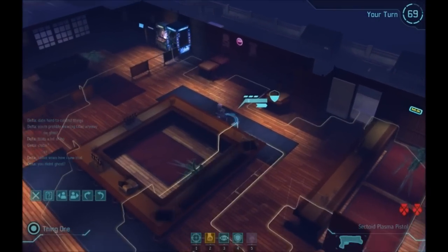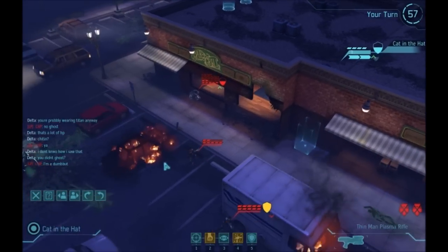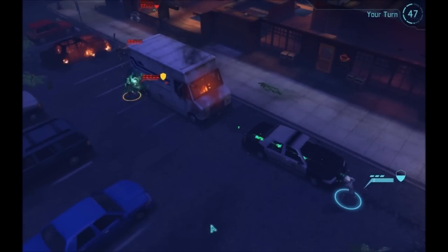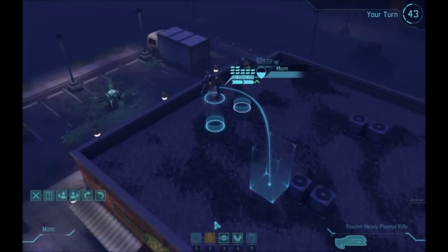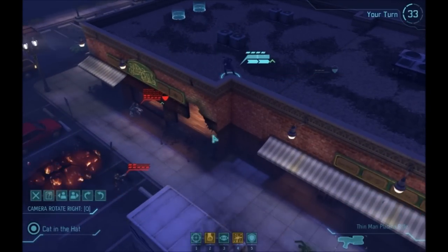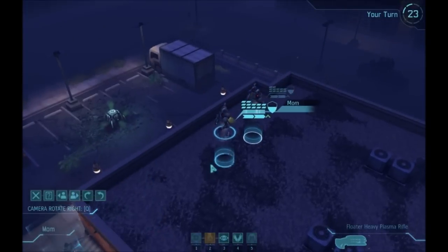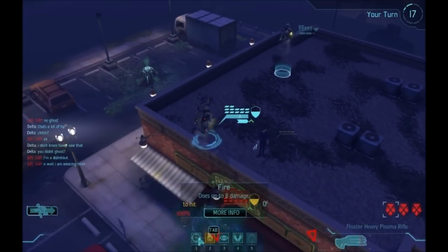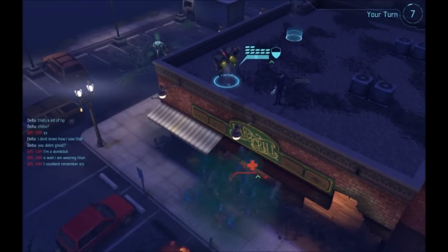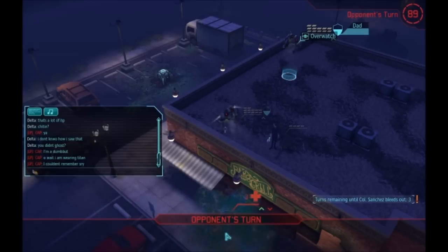Among the support units, the sectoids have a decent attack power, but they're really more for sacrificial purposes. The thin man, however, can do quite a significant amount of damage with his light plasma rifle, especially if he scores a critical hit. While sectoid support is pretty straightforward — since all they can really do is shoot or lay down covering fire — the thin man has choices. You can either use the spit, to try to weaken an opponent's stronger unit, where you're not really worried about the damage but going for the reduced aim from the poison, or you can have him use his plasma rifle.